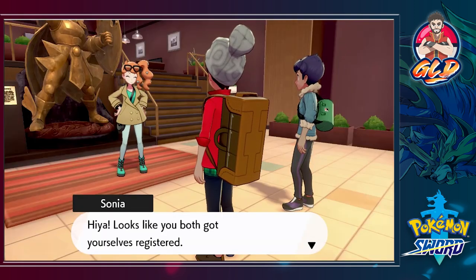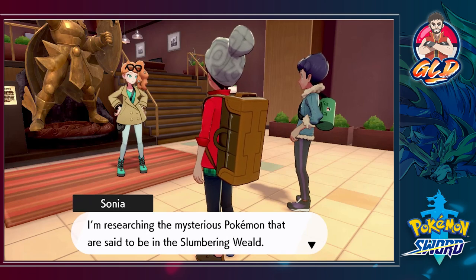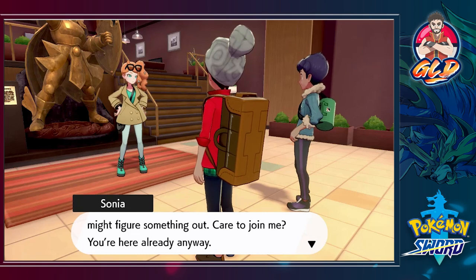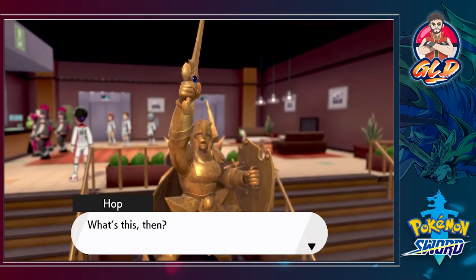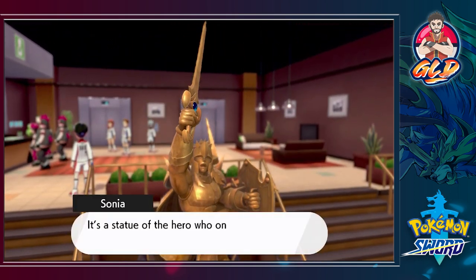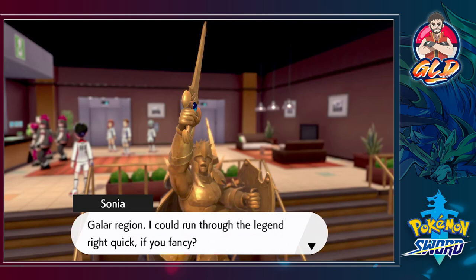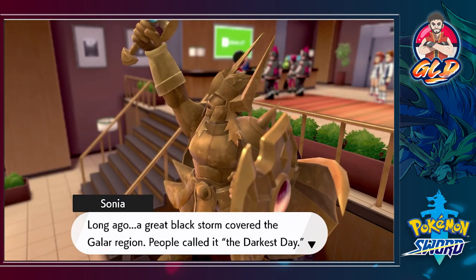And there's my girlfriend right there — Sonia! 'Hiya! Looks like the both of you got yourselves registered.' 'Oh hey Sonia, what are you doing in our hotel?' 'I'm researching the mysterious Pokemon said to be at the Slumbering Weald. I reckon if I look into some of Galar's legends I might figure something out — care to join me?' Look at that — it looks like Thor! 'What's this then? It's a statue of a hero who once saved the Galar region.'